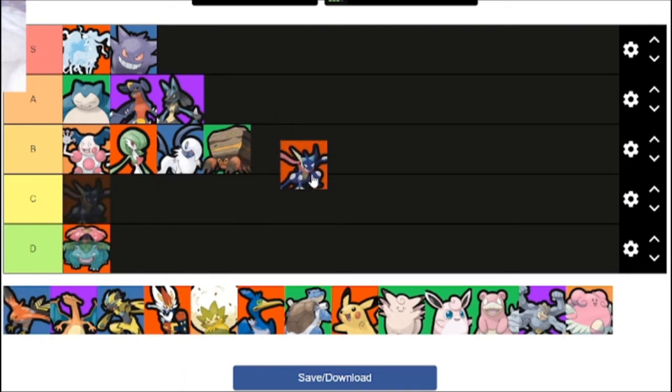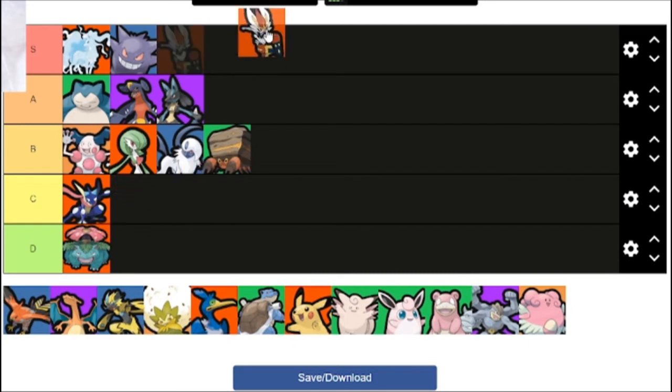Greninja — I really don't like Greninja. I'm going to go C tier because in a 1v1 with almost any Pokemon at full health, Greninja is going to die almost 100% of the time. It's too fragile and doesn't do that much damage. Cinderace is just Greninja but better — it has just as much range and leaves more of an impact. Cinderace's Unite move is basically Greninja's but better. The entirety of Cinderace is just Greninja but better.